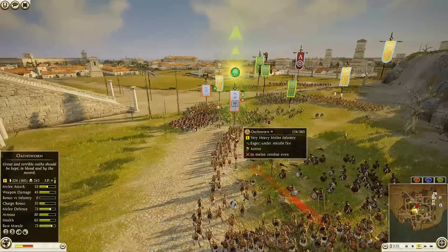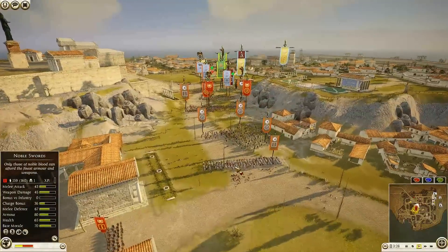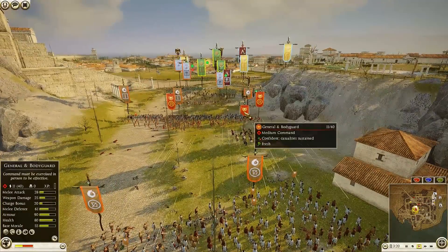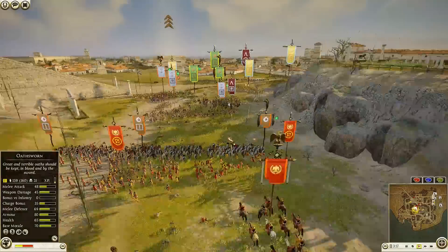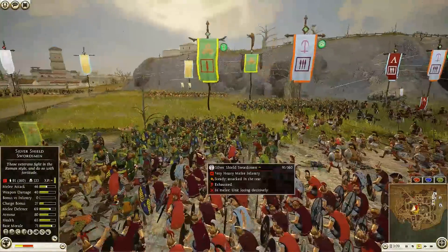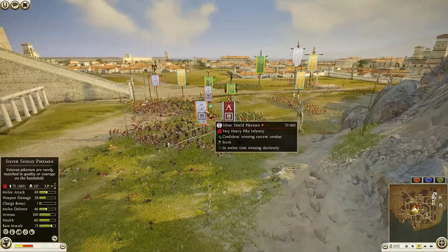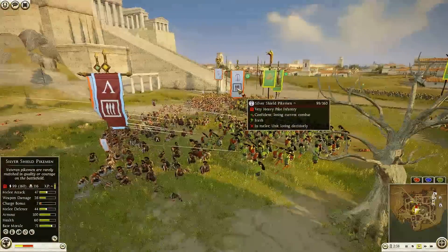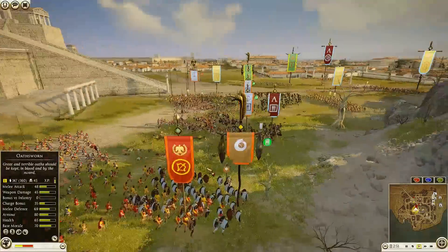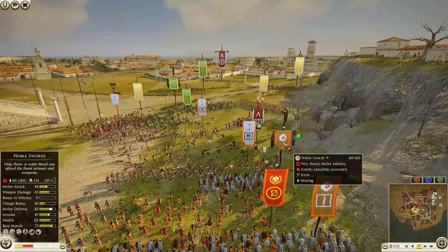The Armored Shotel Warriors are going to charge back in onto the Silver Shield Swordsman, with the Osward over here as well. Pikes are still making their way forward in this very weird strange looking line. Noble Swords coming in — there's the big unit of Noble Swords sitting way back over there, might want to refresh them as they're tired. The Silver Shield Swordsman general unfortunately getting attacked by an Armored Shotel Warrior and an Osward — wow, a fight that nobody really wants to have.